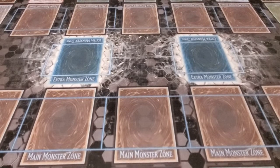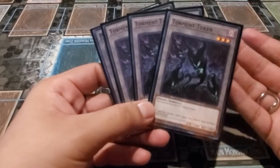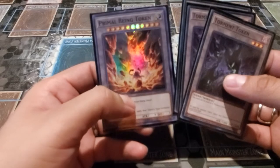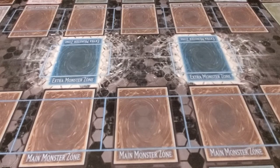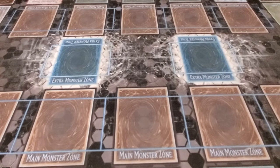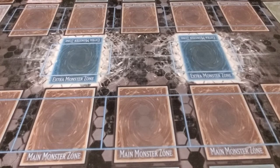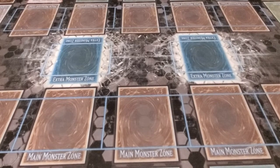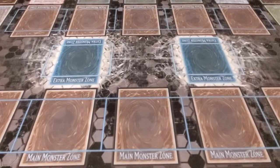First off, we've got token cards because the field spell for Layer of Darkness generates tokens, which we usually use to tribute for some of the virus cards. We're also running Nibiru — I've seen a lot of decks struggle when they use Nibiru, because you end up giving your opponent a Nibiru token with like 10,000 attack and 7,000 defense. With this deck it's obviously very easy to deal with, because the whole theme is just tribute your opponent's stuff, and Layer of Darkness plus the Unchained monsters both do that.